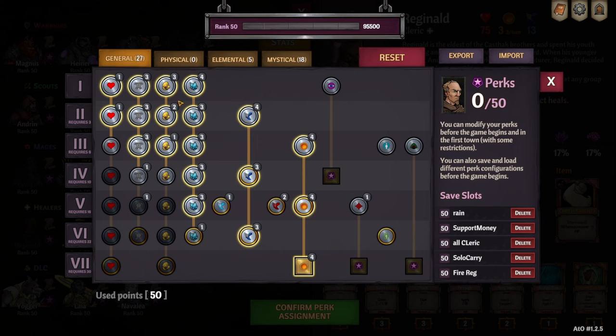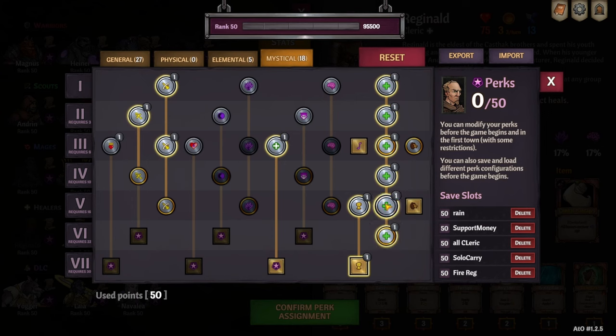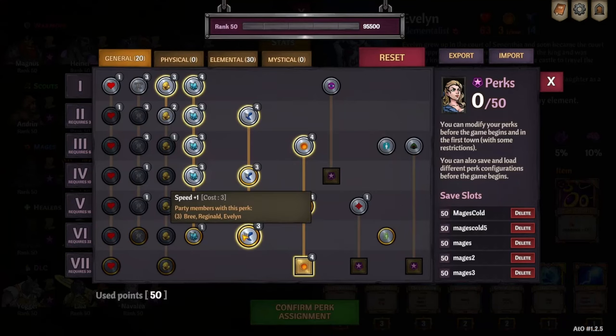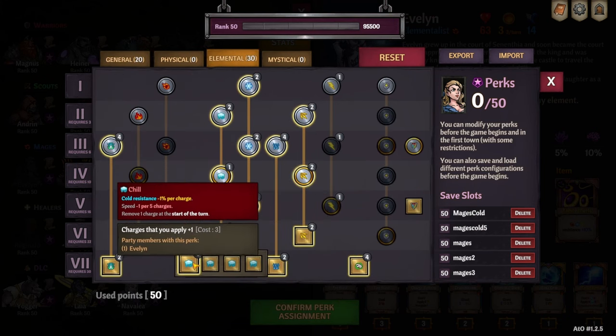Reginald we had to make very fast so that he could outspeed Wilbur, or at least tie Wilbur while being in front. He has a bunch of heals, a bunch of bless. He's really going full heals. We didn't need too much tankiness, just a little bit to survive a turn and heal up. Evelynn is max speed — we want her going first after Bree sometimes.